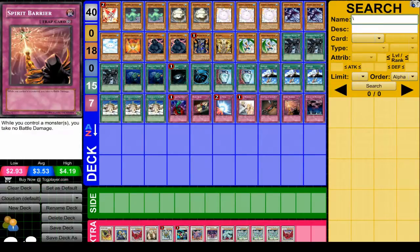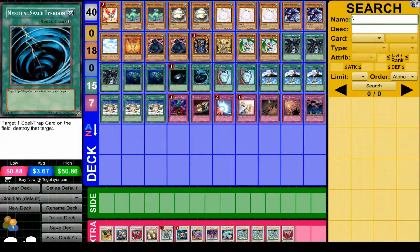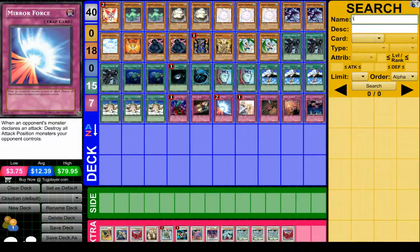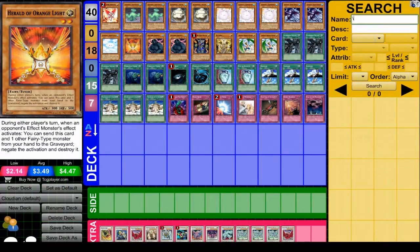As far as traps go, pretty much all staples except for Spirit Barrier, which is again to keep you from taking battle damage, which is very important for this type of deck. As far as XYZ and Synchro, this deck isn't really about XYZ. There are a lot of XYZs you could do since a lot of these are 4-star monsters, but it really doesn't fit into the theme of the deck. You can throw in some Synchros for Herald of Orange Light, but it's not really the goal of this deck — it's all about stalling and generating fog counters.